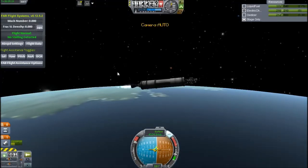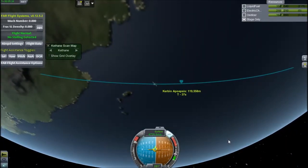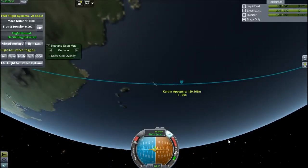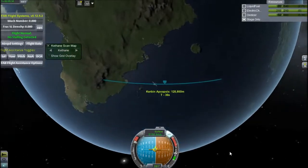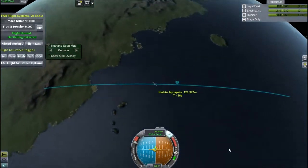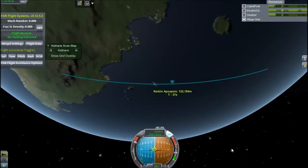Right now I'm travelling at about 4500 meters a second, which would get you pretty far through the solar system normally. But for equatorial orbit around Kerbin you need about 7300 to 7400 meters a second. I think it changes a little bit for polar orbits — you'll see that in a minute — because I'm still trying to work that out.